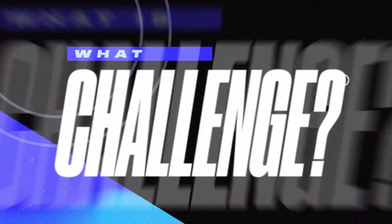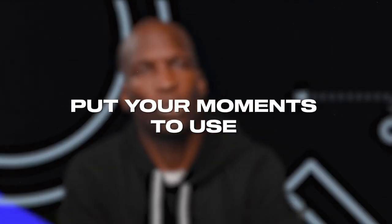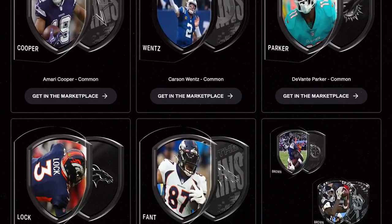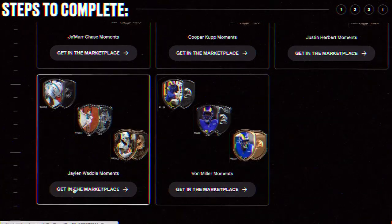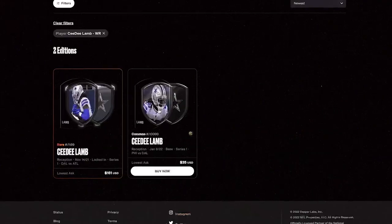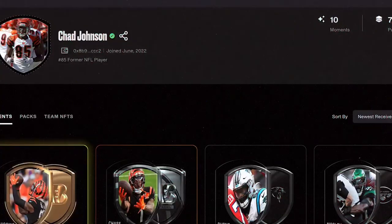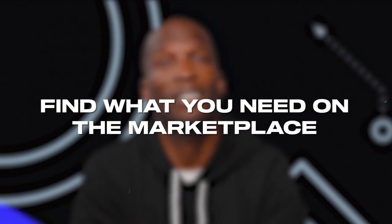Now that you've learned more of the NFL All Day playbook, it's time for some action. Challenges let you put your moments to use. You get rewarded for collecting and owning specific moments. Sometimes we will tell you to collect moments fitting a certain theme, like players traded in the offseason. Other times, challenges will be tied to NFL game action — you'll need to own moments based on top performances, winning teams, or other criteria related to what happens on the field. Some challenges will just require you to own certain moments. The bigger your collection, the more likely you'll be ready for the next challenge announcement. But if you don't have the right moments, you can always find what you need on the Marketplace.